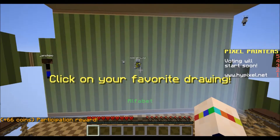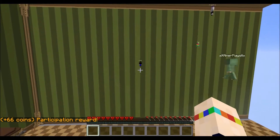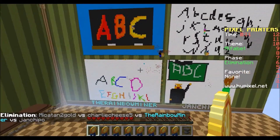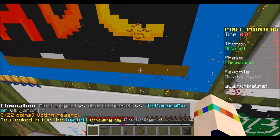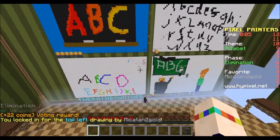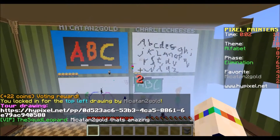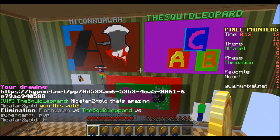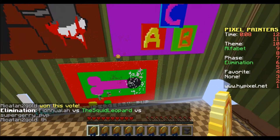Now you vote for your favorite painting. It's like build battle, but with pictures. I like this one — this one is good. Here's the top one. Then you just right click to put a medal on it. What in heaven's name is that? Oh — it's a penis. Censored.